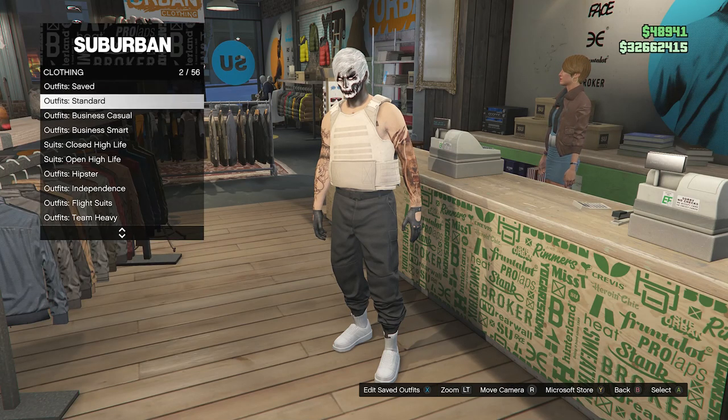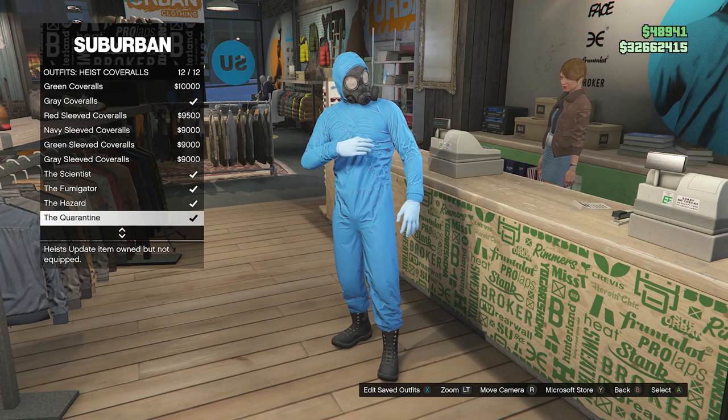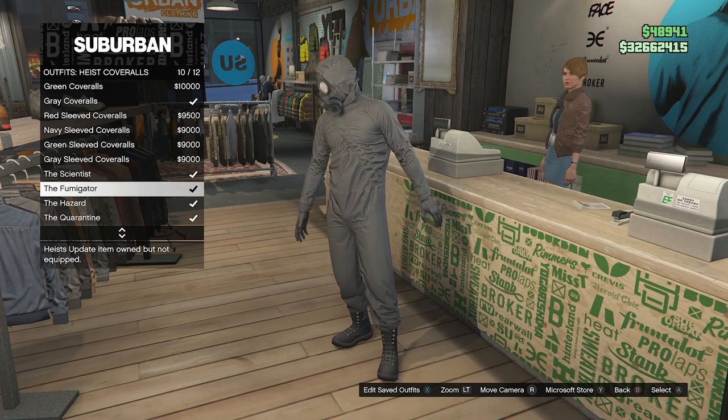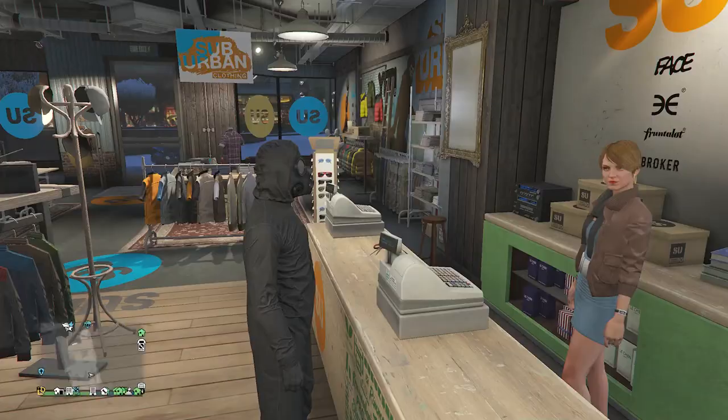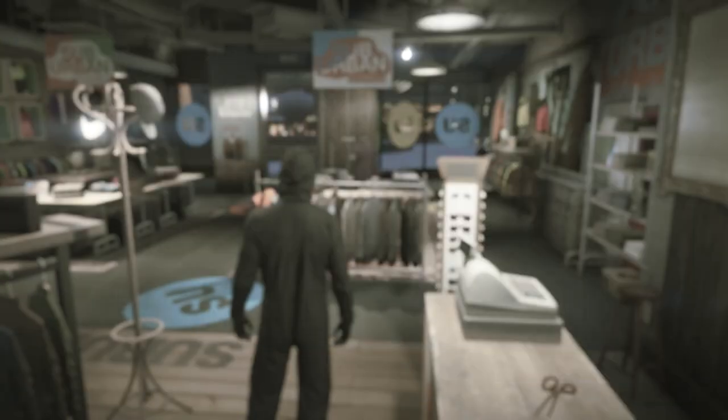When you do save the outfit, back out of your Edit Saved Outfits, scroll down through the clothing until you find heist coveralls on slot 13, and scroll down from slot 9 through slot 12 and equip one of these outfits with a toxic mask. Now that you've done this, you can back out of the front counter, and we're going to head over here to the pier to do the telescope glitch.